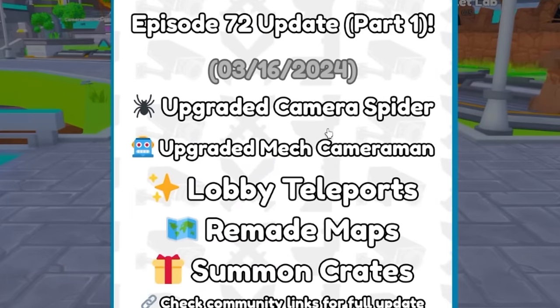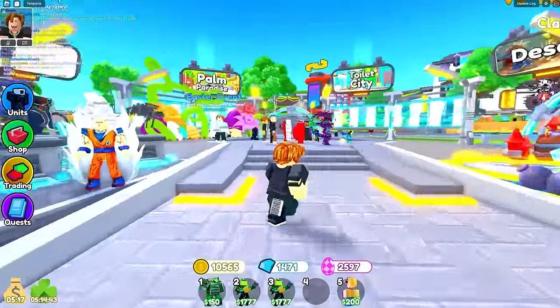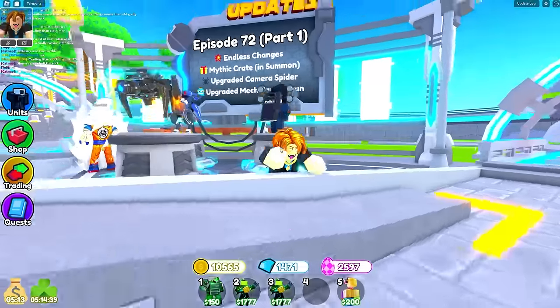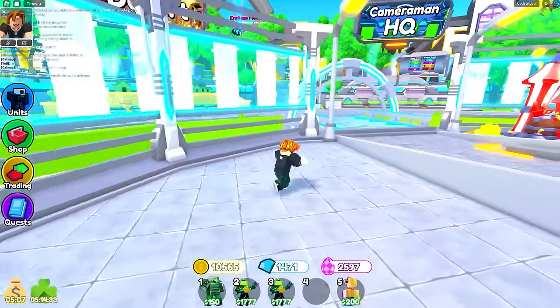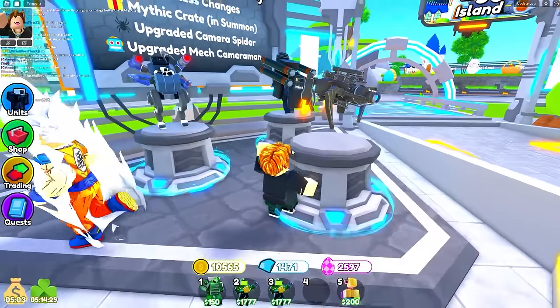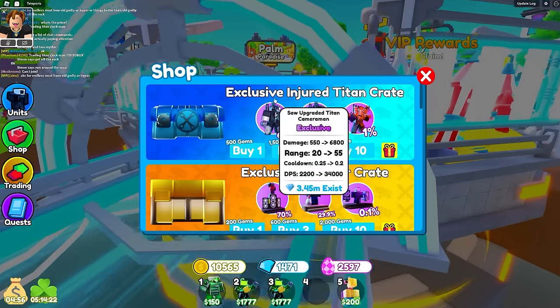Toilet Tower Defense just updated! It says upgraded camera spider, upgraded mech cameraman, and a few map changes in a summon crate. There's new people — we're gonna spend a lot of Robux in today's video. We still got the crates over there and the clover man crate is officially gone. We need to buy this new crate and unlock these new characters.